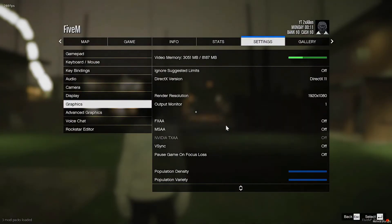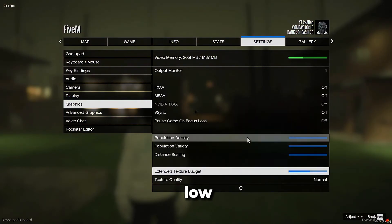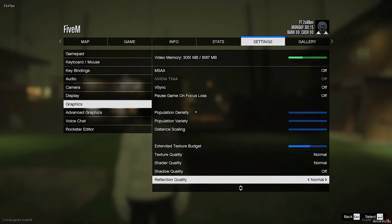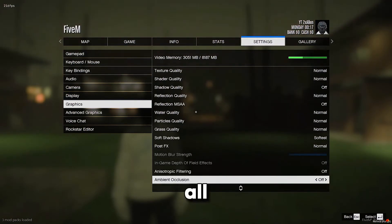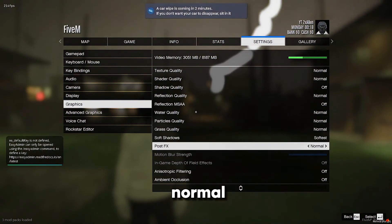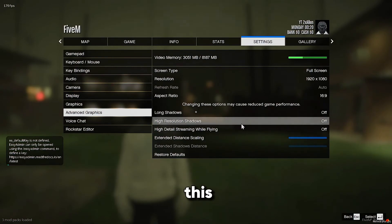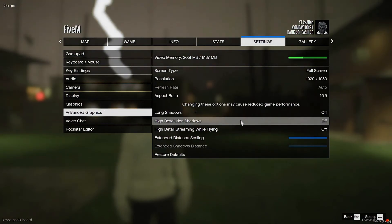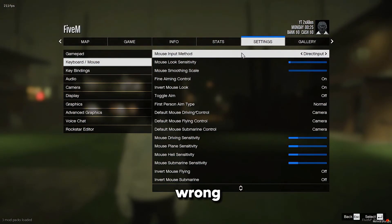Starting with graphic settings — you want to make sure all this stuff is off, everything on low, have this in between all the way down and halfway, normal, normal, all this stuff off, all this on normal, softest off. Advanced graphics, have all this off and on low.